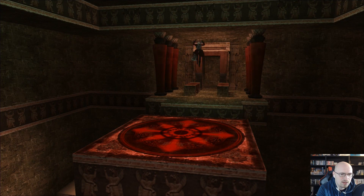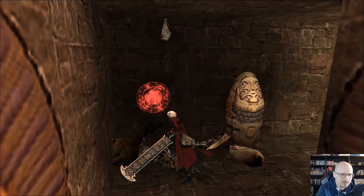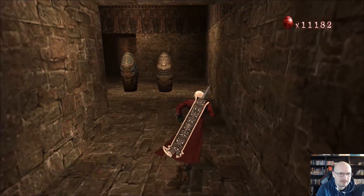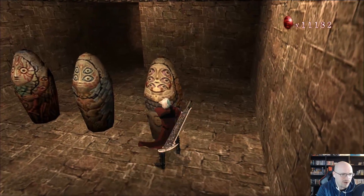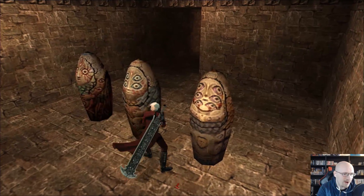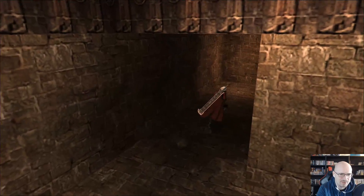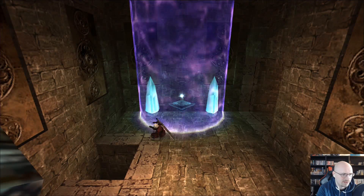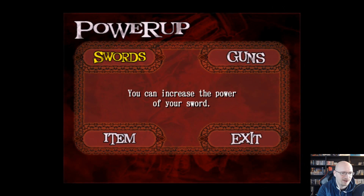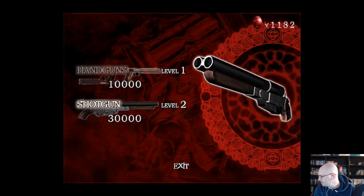Alright, go ahead and destroy these — they're extra red orbs, or should be. Why is this one not breaking? Why aren't any of them breaking? That's weird — why do those ones not break but the others do? Alright, there's something there. We've got our time guy. Okay, let's go ahead and upgrade the shotgun. And we've been going for a long time so I'm going to call this episode here. I'll see you guys next time — thanks for watching.